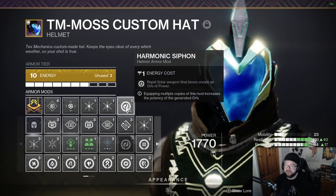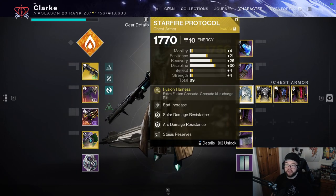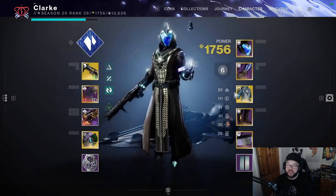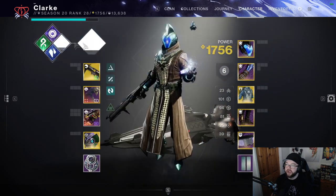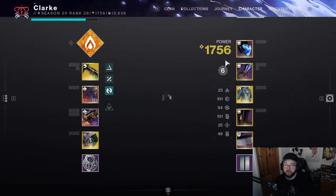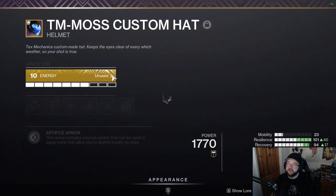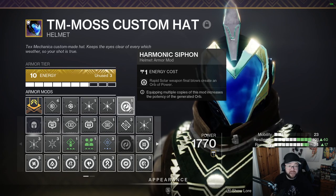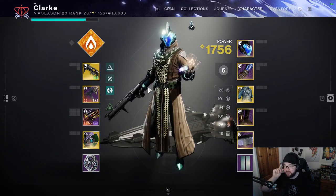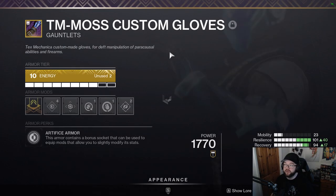I'm also running Harmonic Siphon. The difference between Harmonic Siphon and Solar Siphon is that Harmonic flexes with your subclass — it shows solar damage resistance on solar, stasis resistance on stasis, arc resistance on arc. It basically harmonizes with whatever subclass you're running, which is great quality of life if you switch subclasses often. Running Harmonic Siphon means I generate orbs of power by killing enemies with my Calus Mini-Tool.